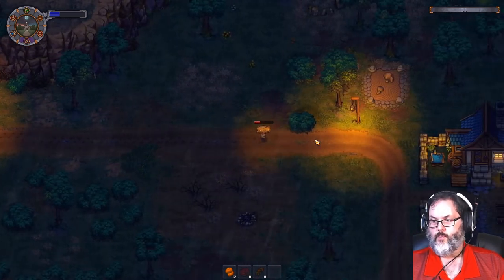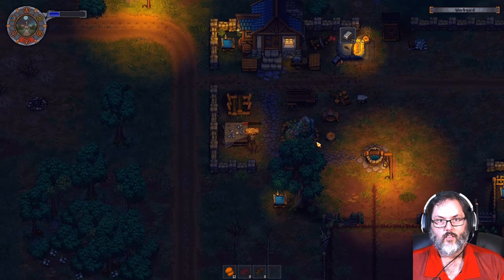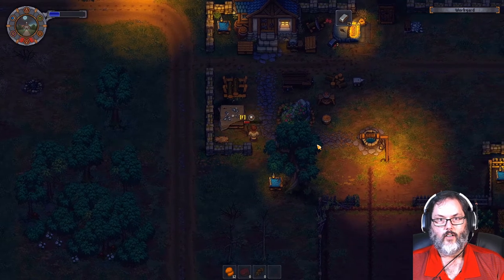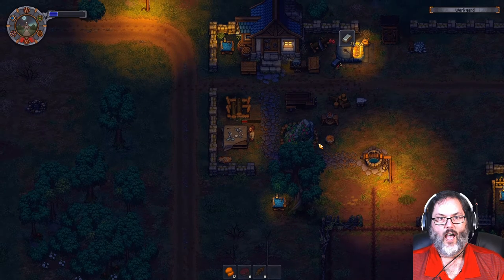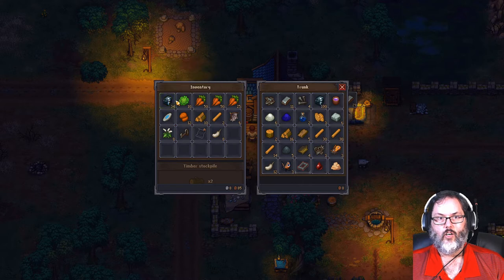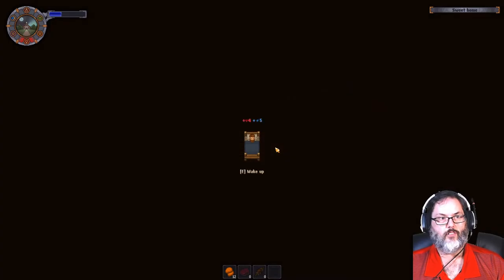Needless to say, the combat in this game is a little rough. That's one reason I have not gone down into the cellars for Snake yet. Let me reset my timer. We're going to drop that here. A couple of sticks - coal, coal, sticks, firewood, three more bars of metal.